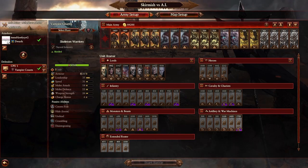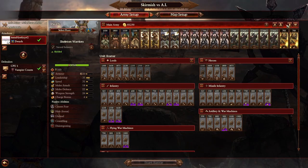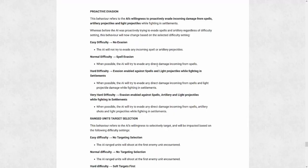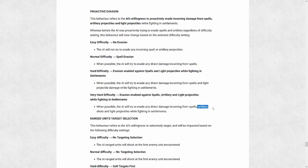Now that we have some ideas about what they're bringing to battle, let's take a look at what I suggest we bring in response. I play on Legendary Campaign and Very Hard Battle difficulty, and the battle difficulty is important here. Looking at the most recent patch notes for version 2.3, the AI on Very Hard will also dodge artillery shots, which we don't see on any other battle difficulty. So my compositions aren't going to have a large number of artillery. However, if you're playing on anything besides Very Hard, feel free to double or even triple the number of artillery.